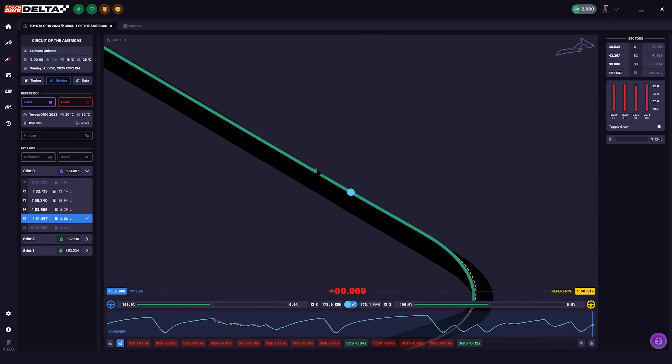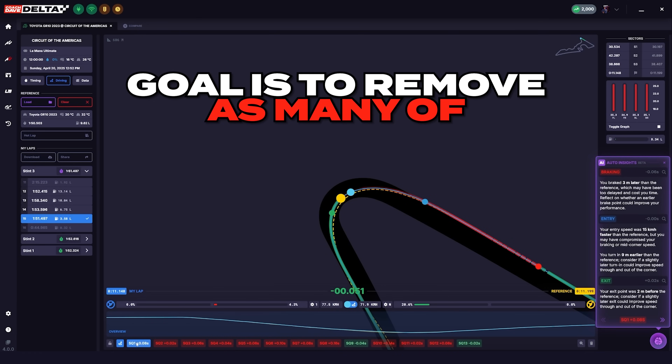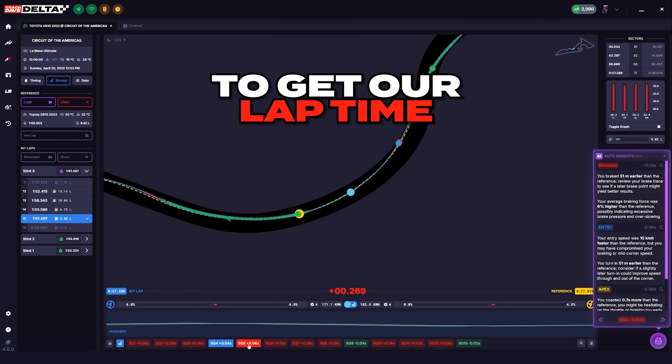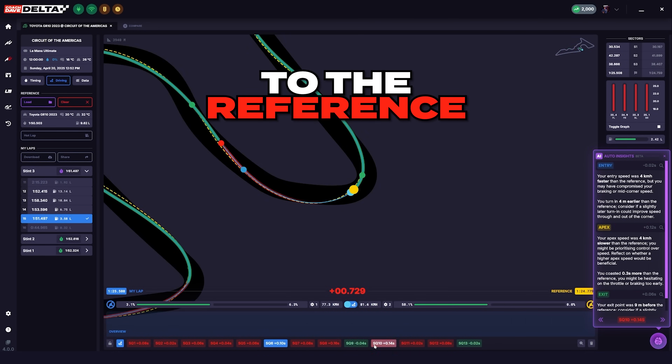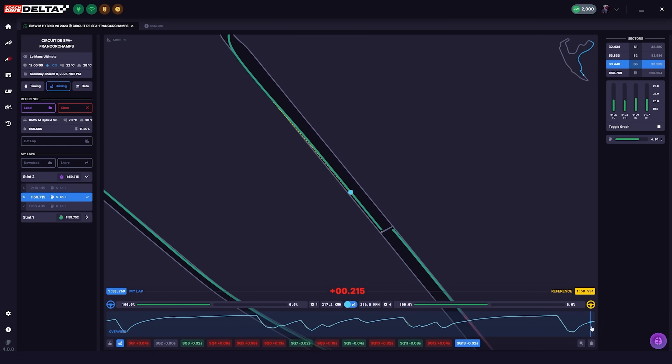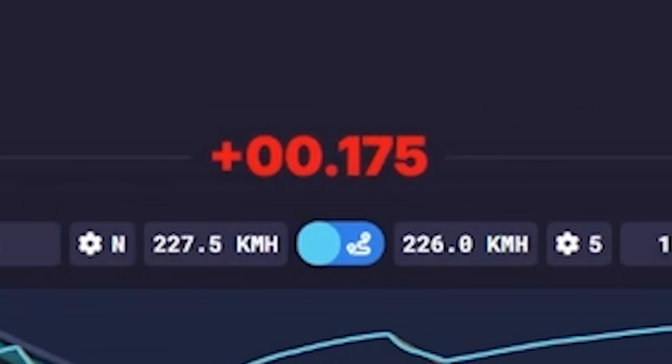We can gain even more time by repeating this process and treating it like a minigame, where the goal is to remove as many of the red insights as possible, which in turn gets our lap time as close as possible to the reference. Then by the end of it, you have a situation like this session at Spa, where there's only one tenth of a second between our time and the reference time.